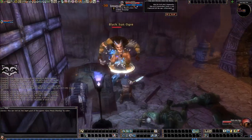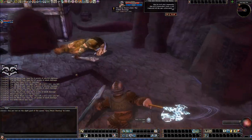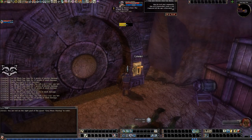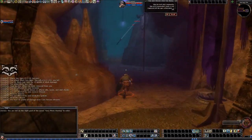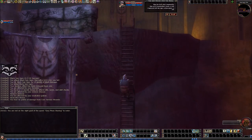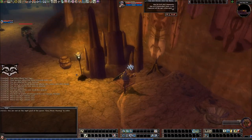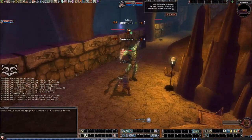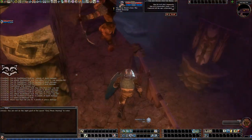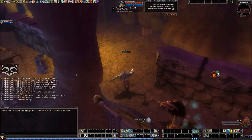Come on — double strike, double strike. I want to see a lot of double strikes. Heal yourself, get better. Open the door. Bring some pots — pots are so cheap, it's totally worth it. Usually I go with pots until I have enough UMD for scrolls. But for me there's the advantage of drinking a pot — I get all the extra perks. So it's like walking in the park.